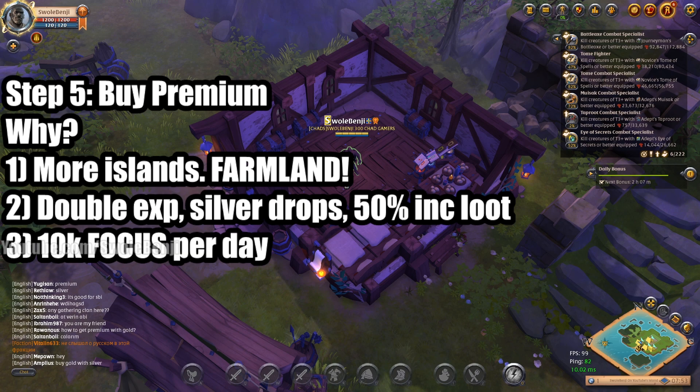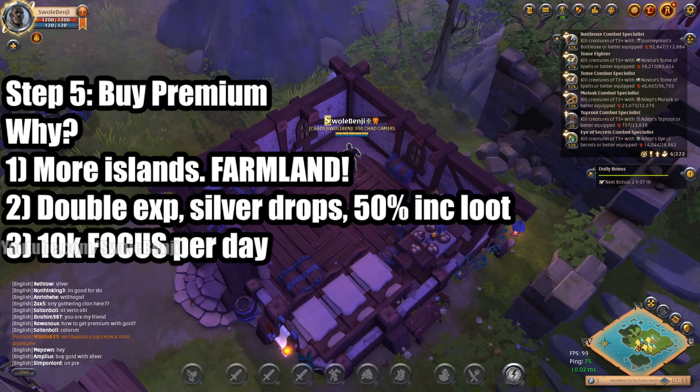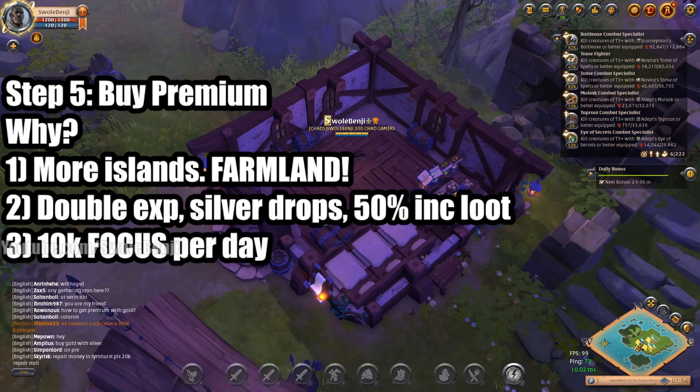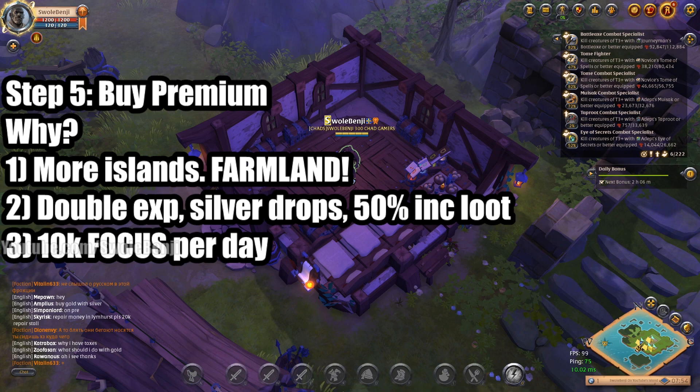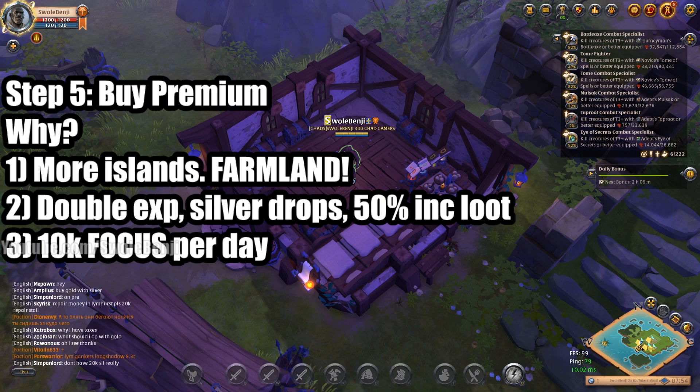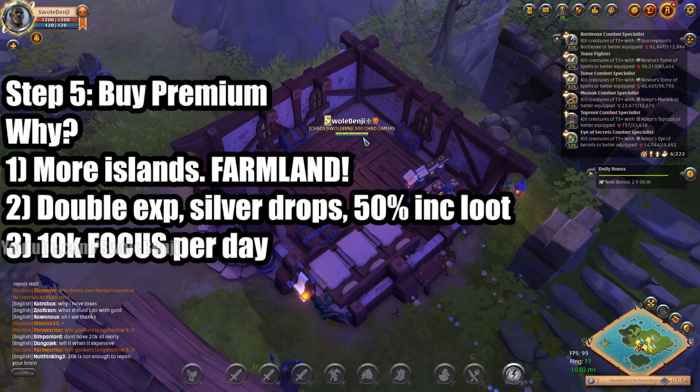With premium you get double fame, double silver drops, 50% increased loot rarity, and 10,000 focus per day. Once you can afford your first premium, put it on your main character while still doing dailies and other activities on your alts. By the end of the month you should be able to afford three premiums, then those three will let you afford nine, then 27 — it snowballs quickly.